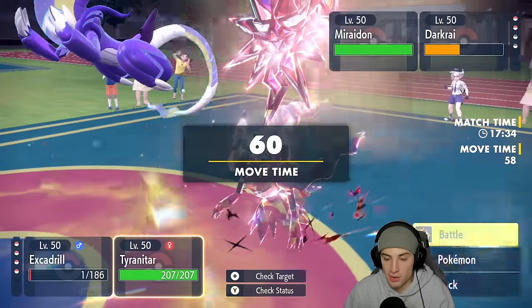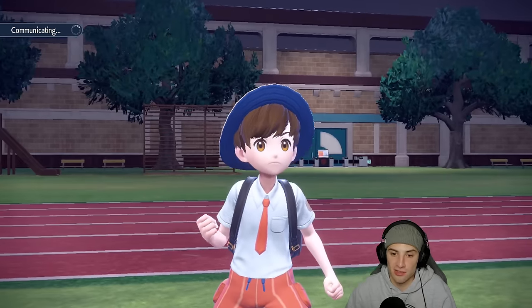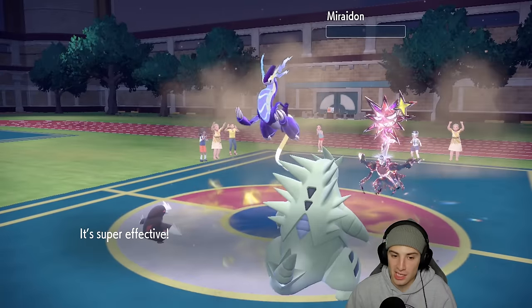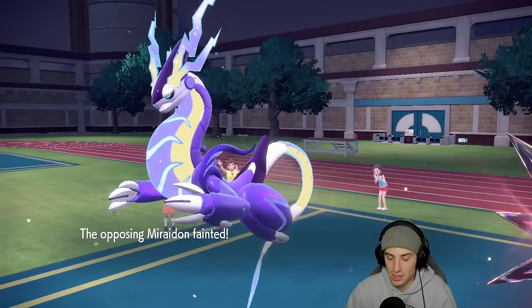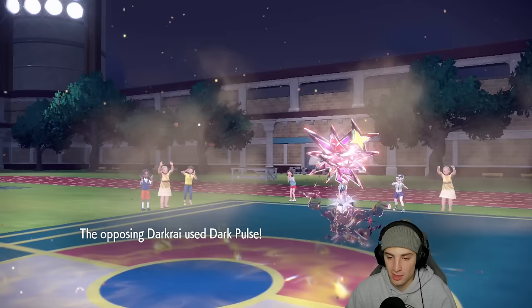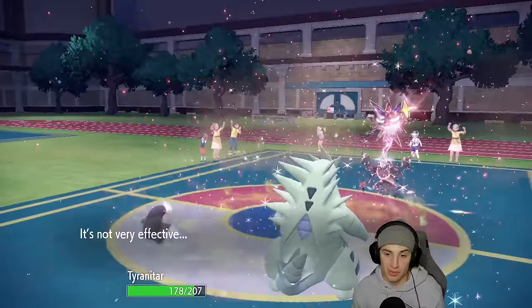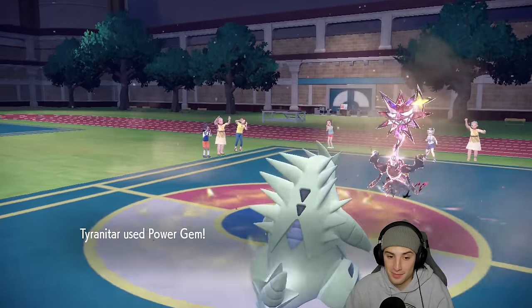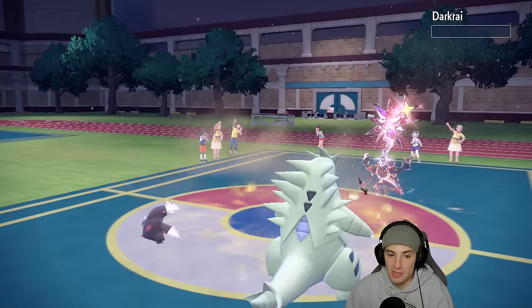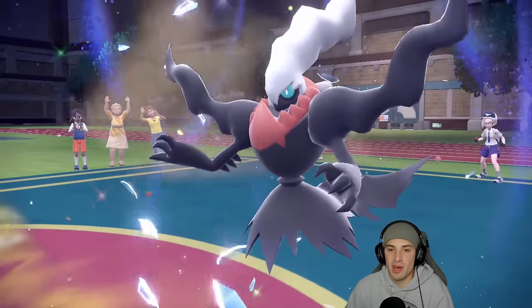Excadrill super effective onto pretty much everything here. Dark Pulse comes out but Excadrill gets left alone. We sweep match number two — a nice casual ladder sweep. Let's lighten it up, hop into a third match and look to have a better battle.